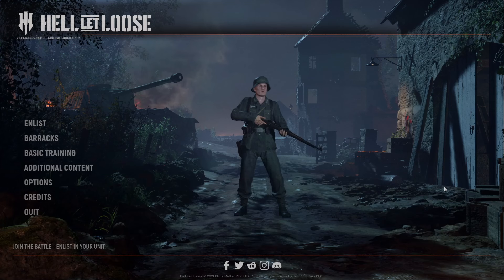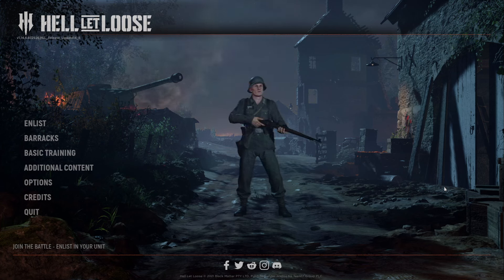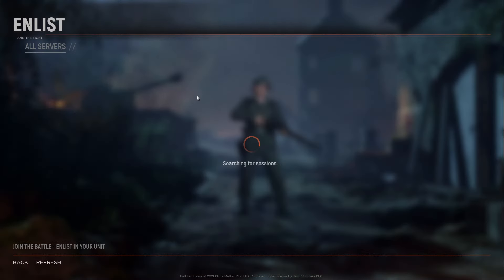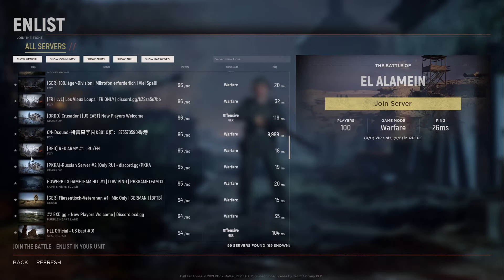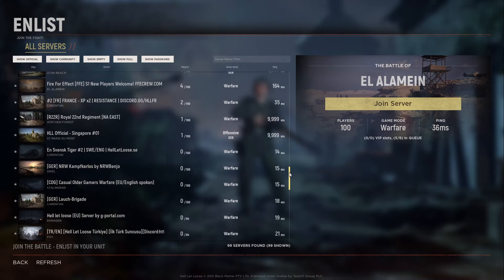Sometimes the server will be full so you'll have to wait a little bit, but usually it doesn't take too long. The annoying part is that sometimes it only works when you're in the game, in the menu, or when you're leaving a game. If your friend cannot invite you, try exiting the game or entering a game — even some other level.